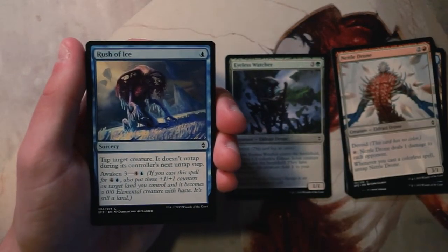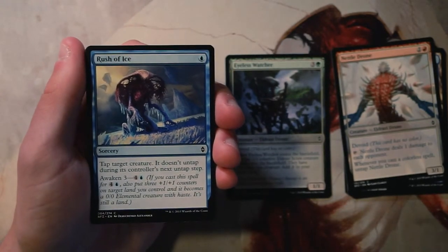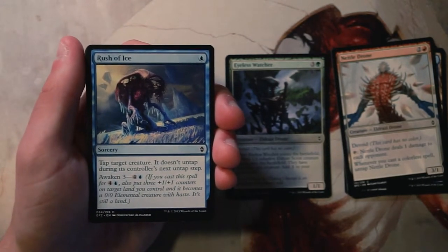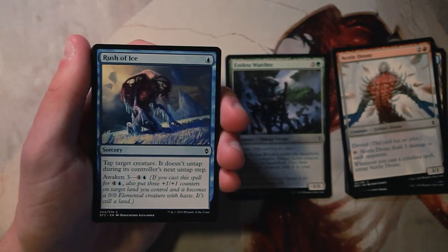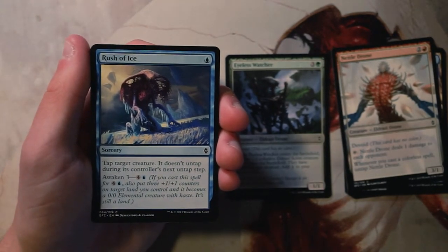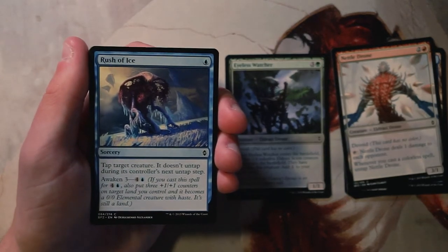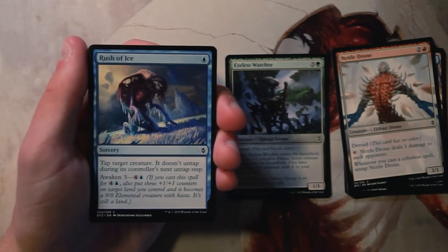Rush of Ice is a sorcery for one blue — tap target creature and it doesn't untap during its controller's next untap step. It also has Awaken three, a set-specific mechanic: for four and a blue you can put three +1/+1 counters on a target land you control and it becomes a 0/0 elemental creature with haste while still being a land. Awaken is a really powerful mechanic giving great late-game presence to what is already a fine early tempo play. The Eyeless Watcher is still more powerful overall just for spreading board presence, but Rush of Ice is definitely a really good card, especially if you're in blue.